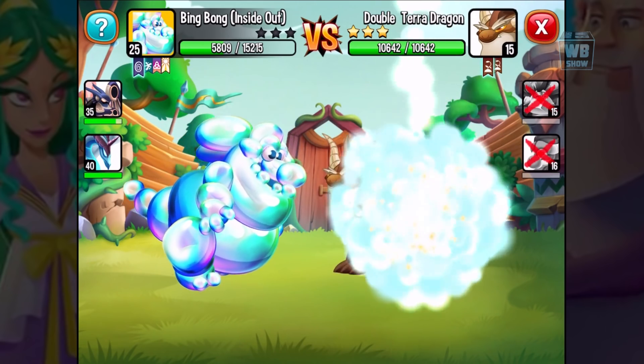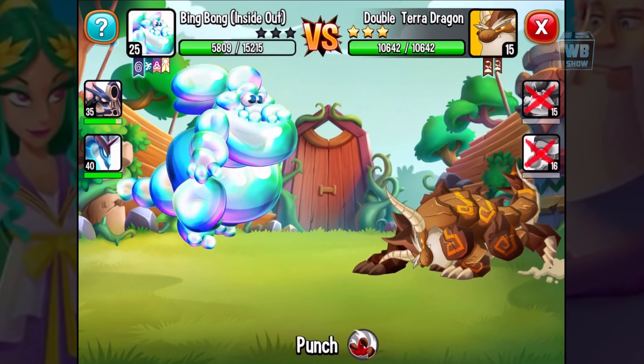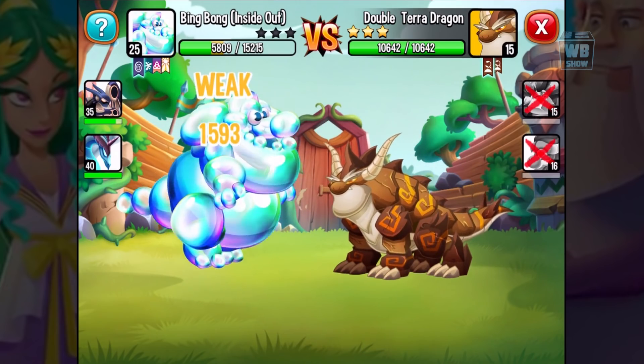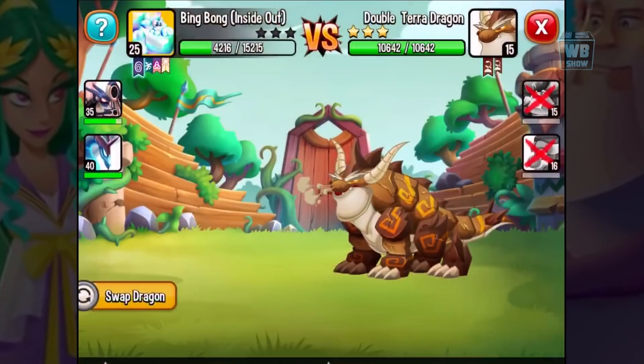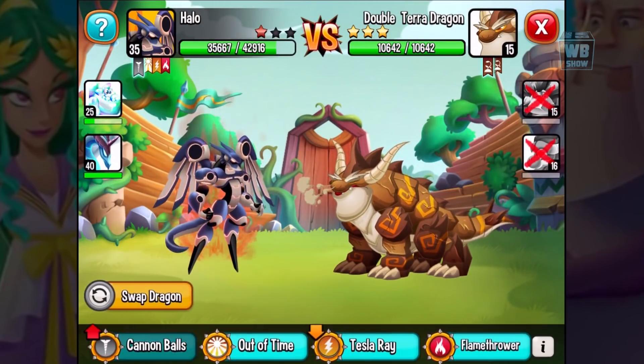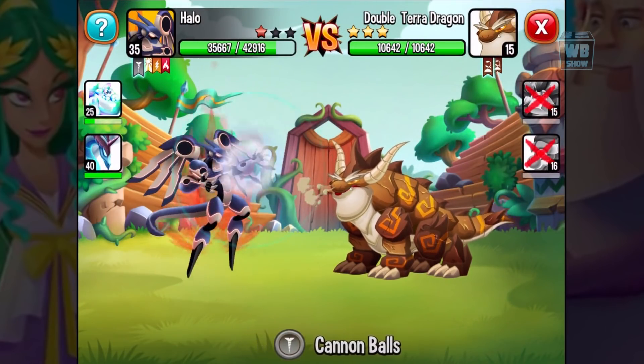So there we go — the Bing Bong dragon, the Inside Out version. Hopefully they add some other Inside Out dragons. It's low level so the attacks are weak unfortunately — we'll have to level it up.